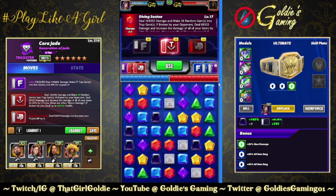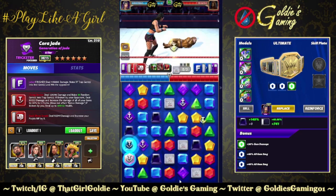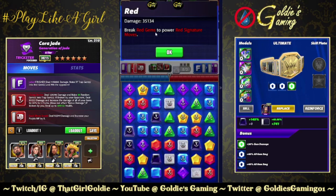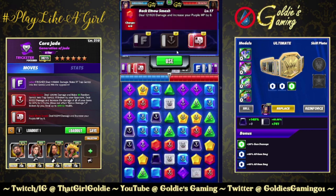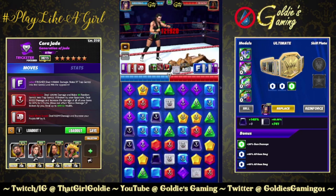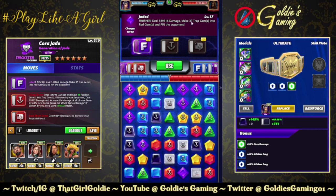Diving Senton makes 36 random into traps. Our red gems are doing 35, 42 for the opponent. Back Elbow Smash increases your purple MP. And then Jaded, we're doing about 589,000 damage and turning all of these traps into red.